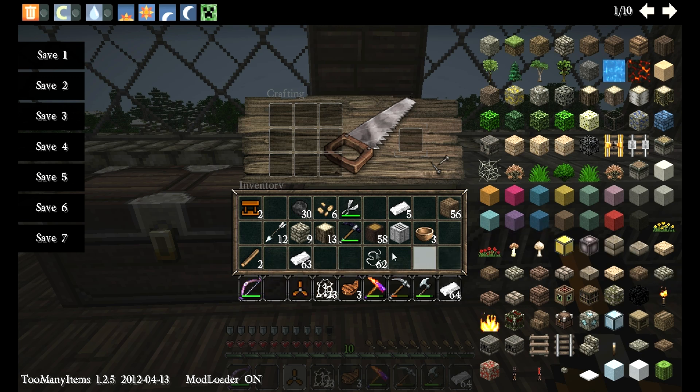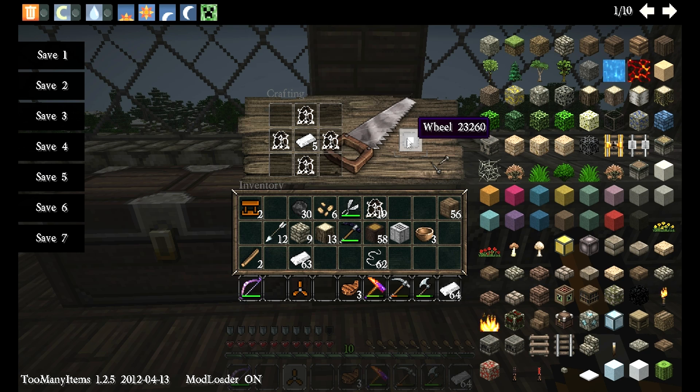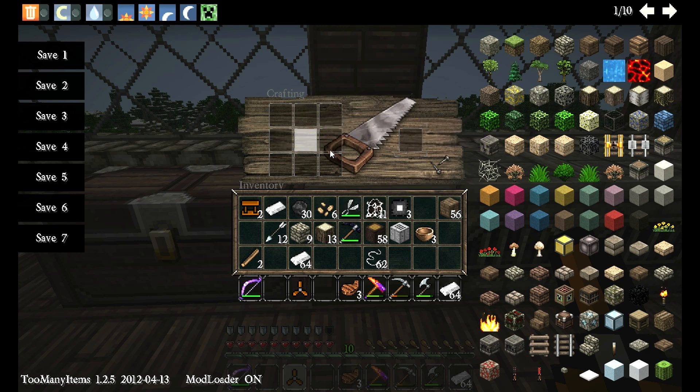For the cockpit, we first need to make some wheels. To make a wheel, we take iron and surround it on the top, bottom, and sides with leather, and we get a wheel. We're probably going to need three of those, so we'll make two more. For the cockpit, we need to make a boat — which sounds funny, but this is a wooden biplane so it's just a simple wooden structure. Then we take the two wheels, put them in the corner, put the boat in the middle, and you get the wooden cockpit.